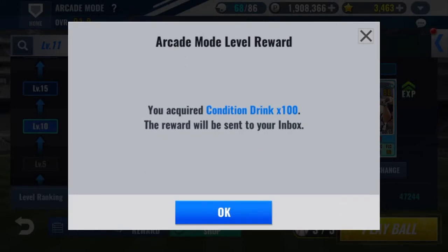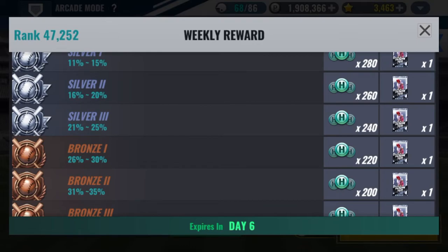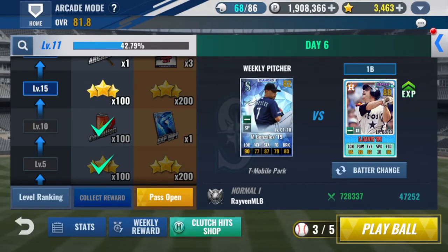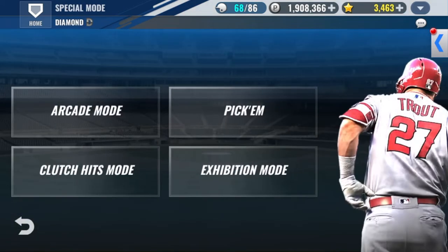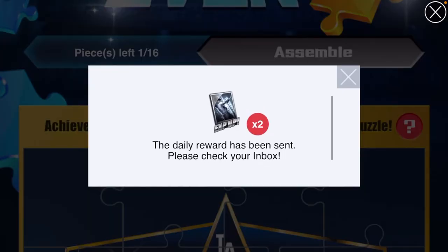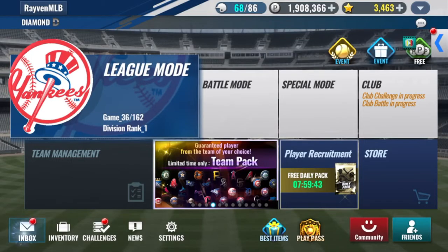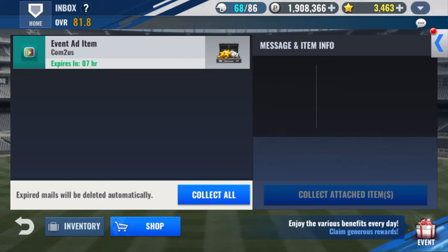I'll collect my reward — I got 100 condition drinks, holy crap. If I get to level 15 I'll get 100 stars; right now I'm at level 11. There's a weekly reward that expires in six days. I think I'm in 47,000th place — it tells you your best score ever, which was my 728, even though I missed five or four pitches. Alright, we're going to go back to the event tab and open up the puzzle — click assemble. It gave me these rewards, and tomorrow will be the last puzzle piece and I'll be able to collect this diamond live pack.